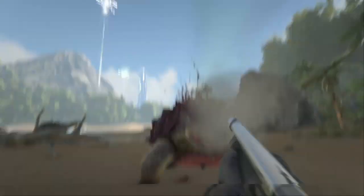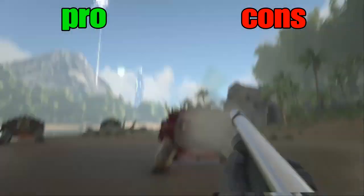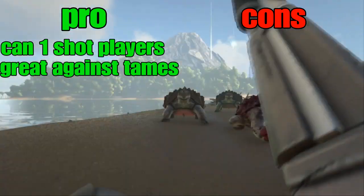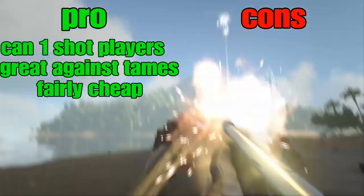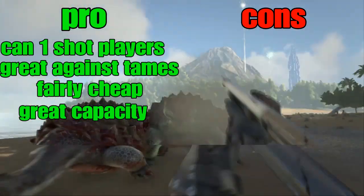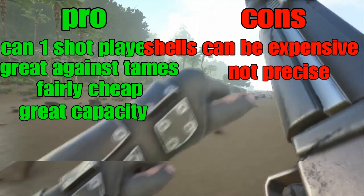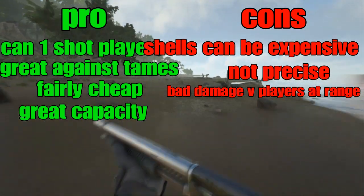Overall, to put the shotgun on a pros and cons table: on the pros, it has the ability to one-shot players at close distance, it's great against Gigas and other large creatures, it's fairly cheap, and has great capacity for how much each shell does. As for cons: shells are expensive, it's not very precise since you don't exactly choose where each pellet goes, and it lacks damage against players at range because of the shell spread.